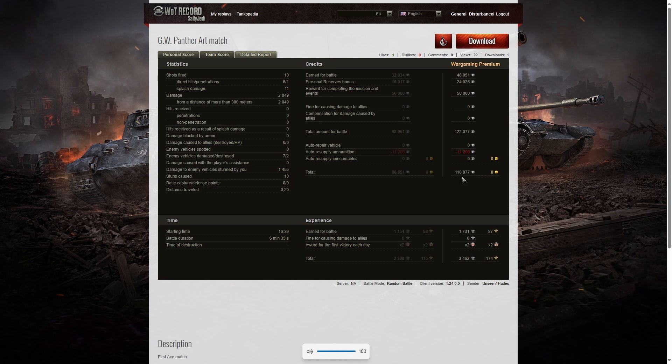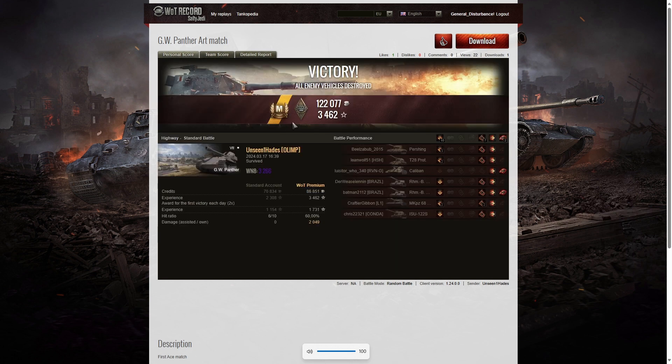On a premium account, he actually made a profit of 110,877 credits from the game, got a 50,000 bonus for mission completion, and he got 3,462 experience points out of the game as well. So what a great match and a lovely first ace tanker. Congratulations to Unseen1Hades of Olymph — now you've got to try and mark it all the way up to the 3 mark.